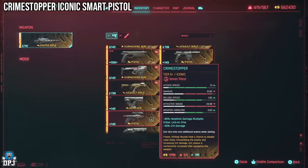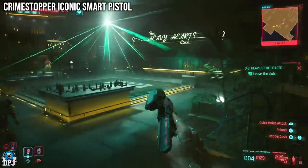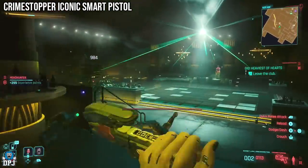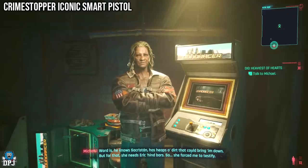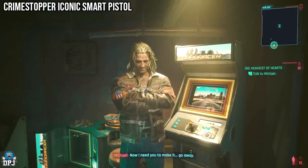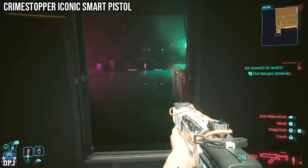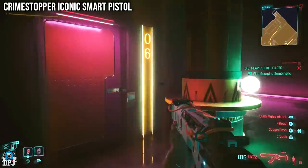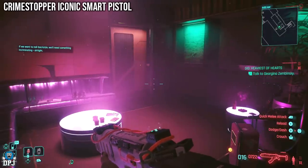Next up we have the Crime Stopper Iconic Smart Pistol. This one is tied to a gig called The Heaviest of Hearts. This weapon's rounds have a chance to disable cyberlimbs, immobilising the enemy and increasing crit chance. Crit chance is also momentarily increased after reloading. This gig is located on the map here - you'll quickly meet Michael, who wants you to seek out a DA because his son is having tax issues. In search of this DA you end up at the Heavy Hearts Club. Make your way upstairs to the top floor private rooms - the room you're looking for is number 6. Inside, there is a suitcase right in front of you containing the Crime Stopper Iconic. Grab it.